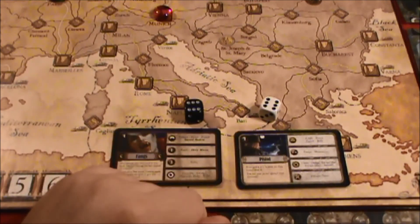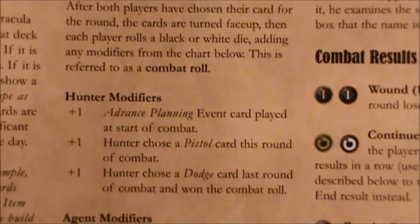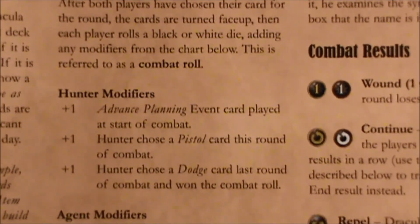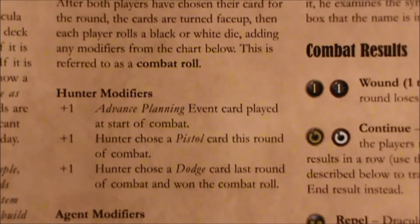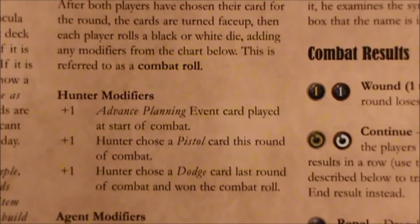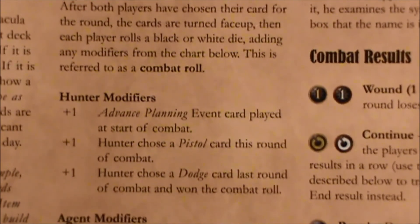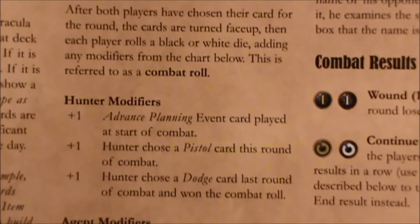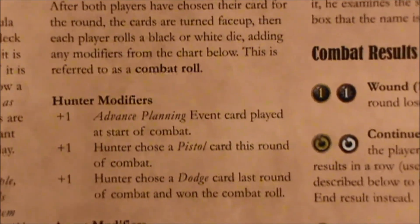We have the white die for the hunters and the black die for Dracula. One thing that needs to be taken into consideration are any modifiers. Here you can see the hunter modifiers. The hunter chose the pistol card this round of combat, so that gives them a plus one on their attack roll.